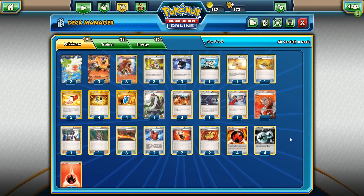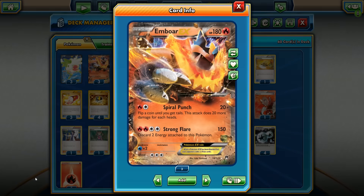Hey, what's up YouTube, bluegolfball here today with another Pokemon TCG Online video. Today I have for you guys Emboar EX, the 180 HP fire type Pokemon. Spiral Punch hits for a base damage of 20 and you flip a coin until you get tails, then this attack does 20 more damage for each heads. Strong Flare hits for a base damage of 150; discard two energies attached to this Pokemon.